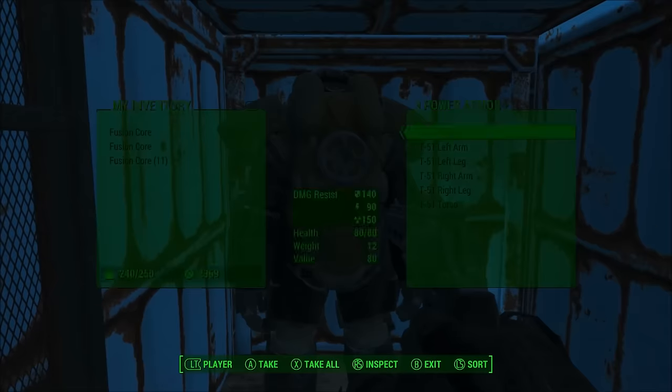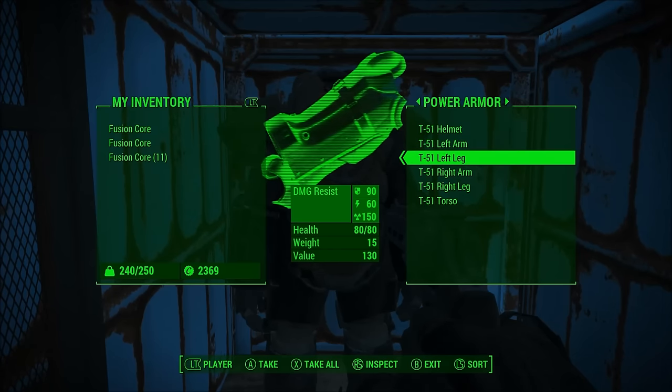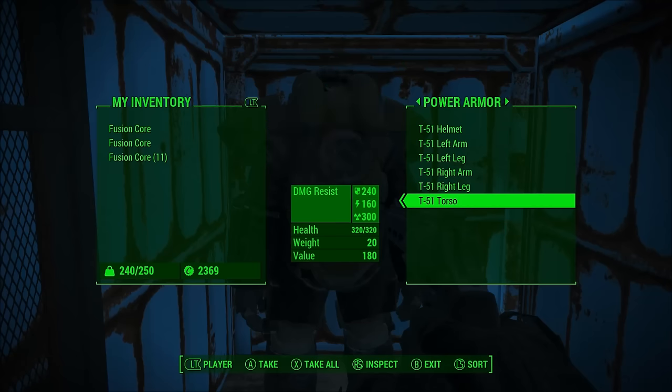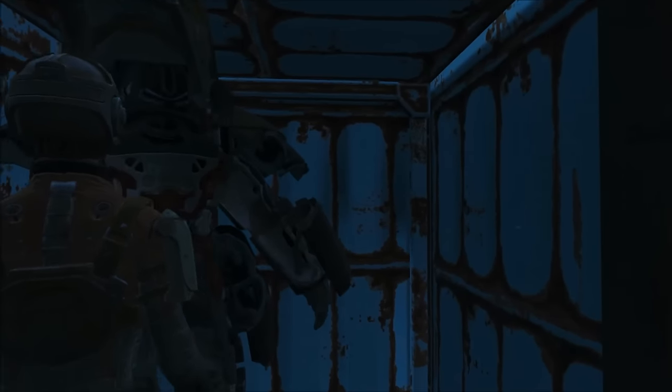On the other side is a full set of T51 armor. Now, it's not T51 B, C, D, or F — those are the other variations — but it can be modified into B, C, D, or F depending on your armoring perk skill. I'm going to go ahead and claim this thing for my own, and now I own my very own T51 armor set.